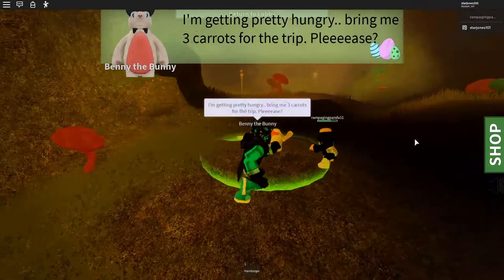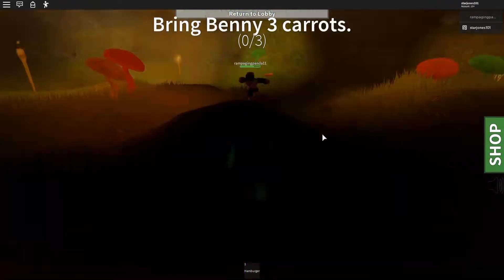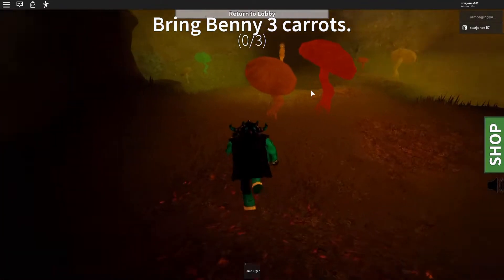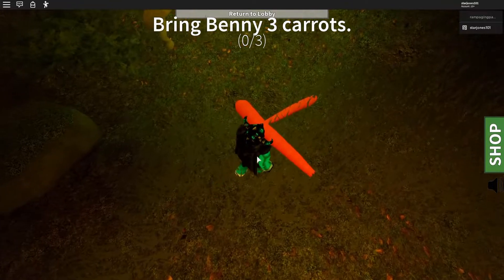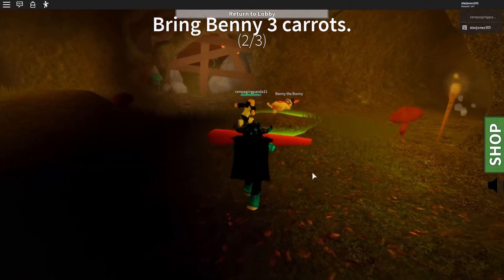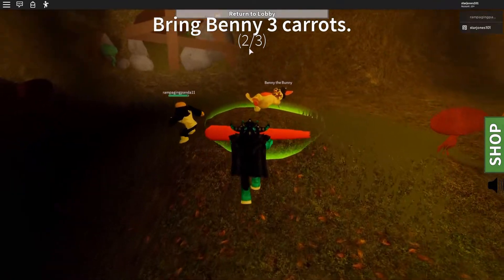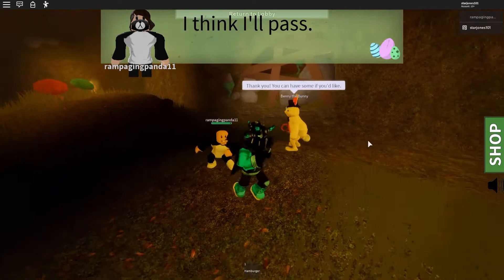Now it says 'He's pretty hungry, bring me three carrots for the trip please.' You've got to go around and find these carrots laying around. Picking up the carrots makes you super slow, but if you've got other people in your game it might speed up the process. His one counts as well — boom, thank you. You can have some if you like, but we don't want to eat his carrots — they've been in the dirt.